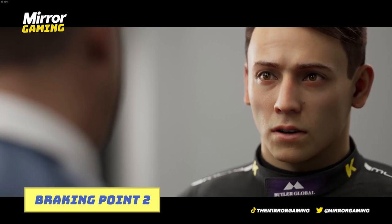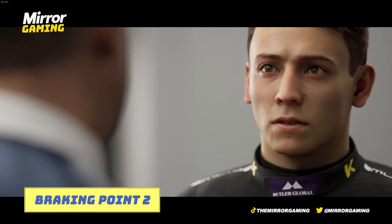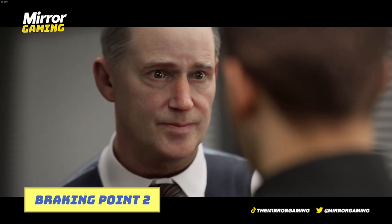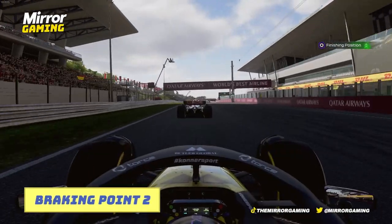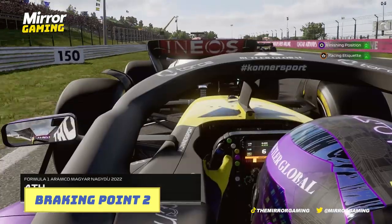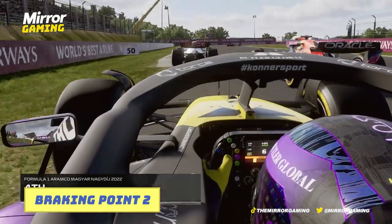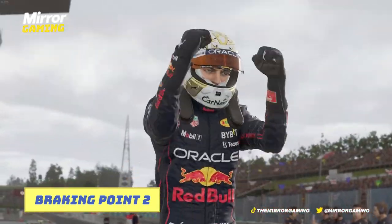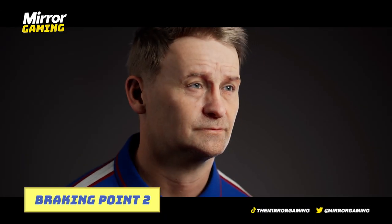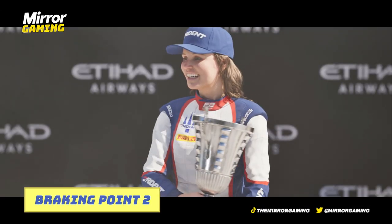Returning for F1 23 is Braking Point, with Braking Point 2 carrying on from where Braking Point 1 left off in F1 21. The narrative-driven story mode makes its return, and so do characters like Aidan Jackson, Devon Butler, and a host of others. There are also some brand new characters including Andrew O'Connor, the team principal and owner of Connersport, Devon Butler's dad, and also his sister too.